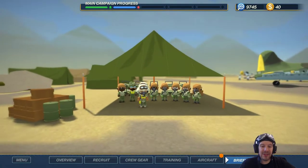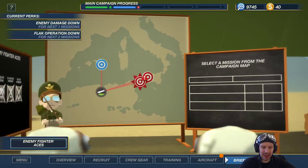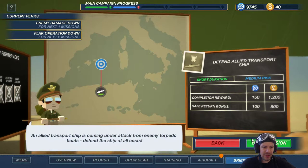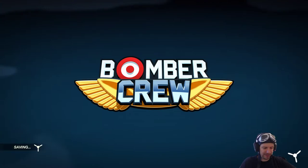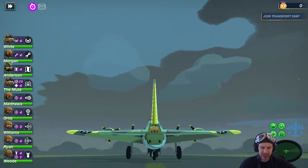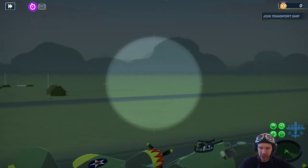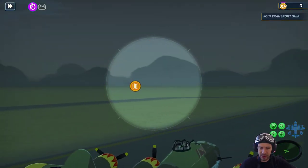I think that covers our armament. My pilot has to be the most armored one there is. We're gonna go defend the allied transport ship — for the grind! Alright, we are taking to the skies. Let's hope we survive. There's the navigation point — there we go.